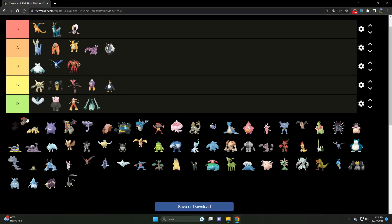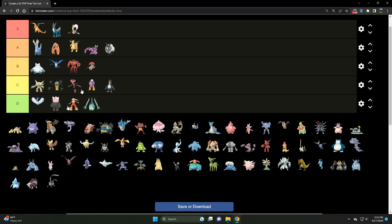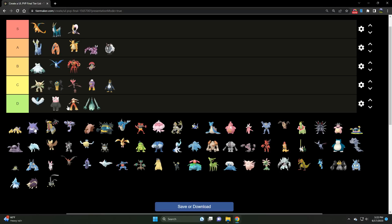We've got Escavalier — floats between B and C tier, I'll give it B tier. If you can keep it away from Fire types, look out — this thing can go on a rampage. Excellent coverage with Drill Run, and Megahorn hits like an absolute truck. You have to have the right team — you don't want to be finding yourself up against a Giratina or a Charizard. If you can address that, Escavalier can put in work.